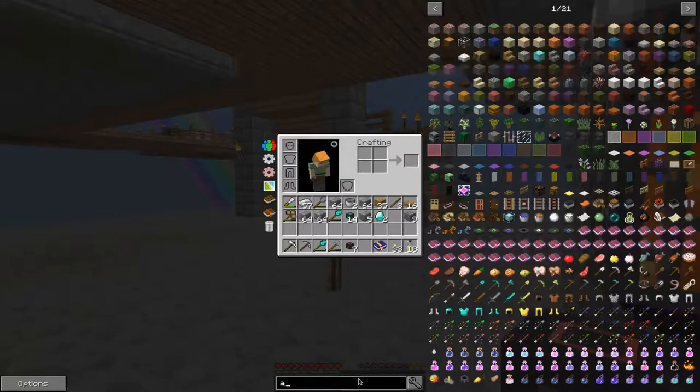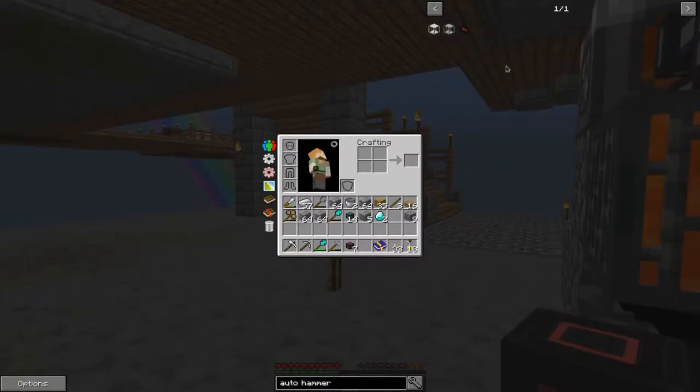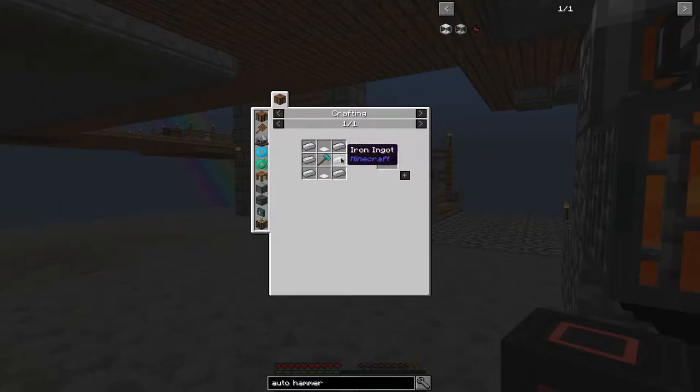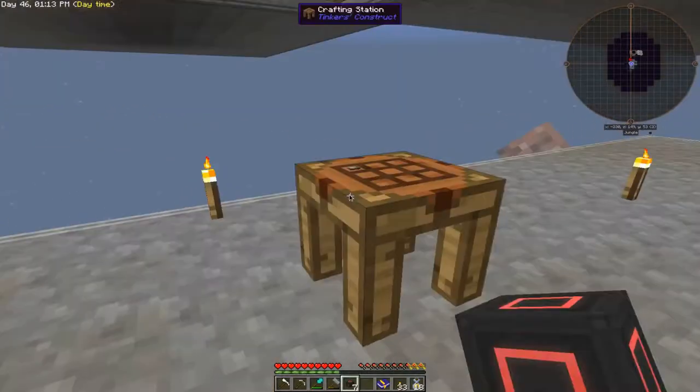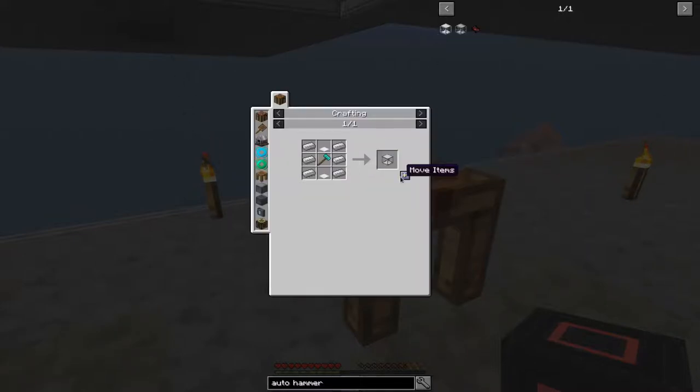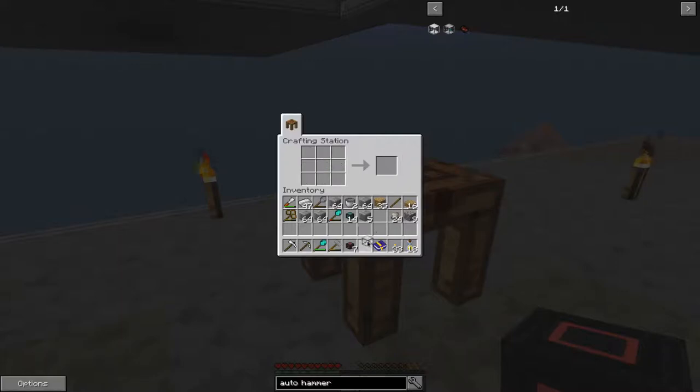The next thing we want to build is the auto hammer. I should have all the resources for that — we're going to need a diamond hammer, some iron and stuff. We've got two diamonds. These I got from sifting gravel the old-fashioned way. Then we need two weighted pressure plates, and then we can make the hammer.